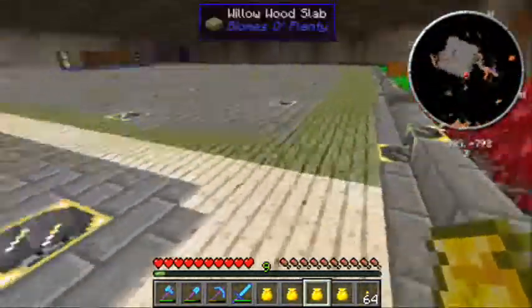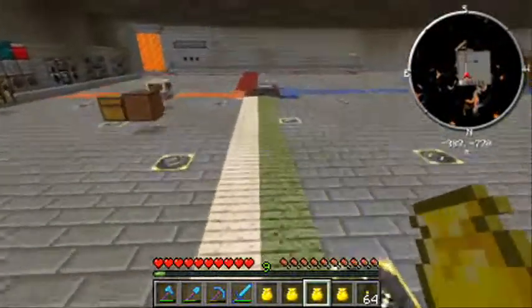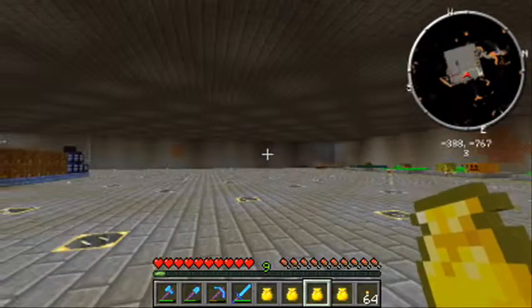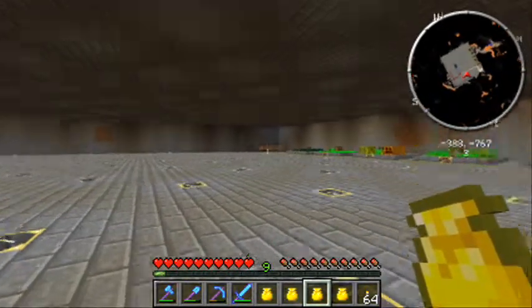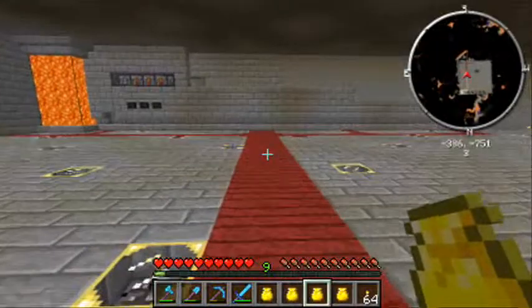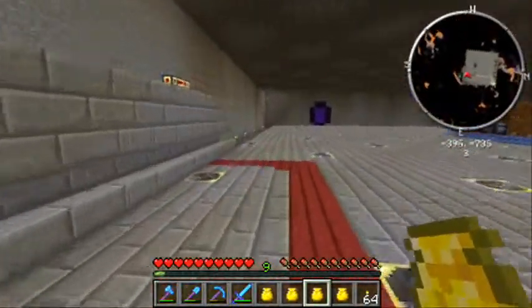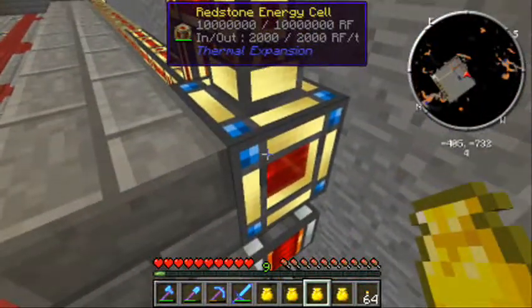I've actually color-coded paths from the elevator to different areas so far. Green goes to the farms and over to the cows - cows, pigs, chickens are over there, as far away from everything else as possible so I don't have to listen to them. White is going to go to the kitchen area. Red goes over to my general power generation, which I haven't finished walling up yet.